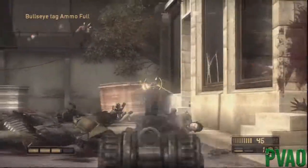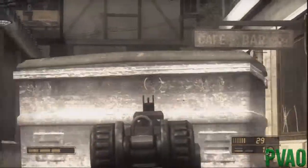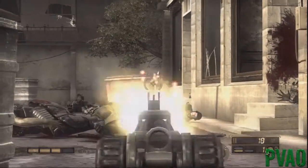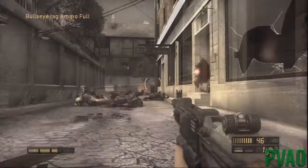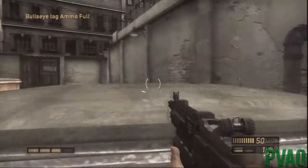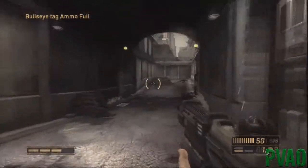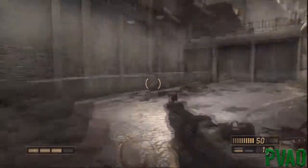They're breeding like freaking rabbits or some shit, I'm telling you. See if I can go back up here for health - see if there's any health up here. Because I bloody need it, I'm telling you. There we go - back to four bars. Now I just need ammo.